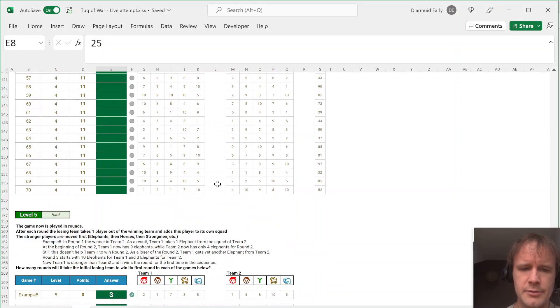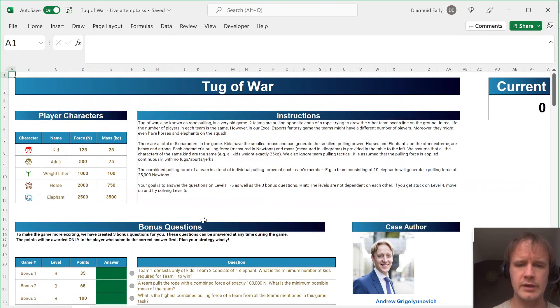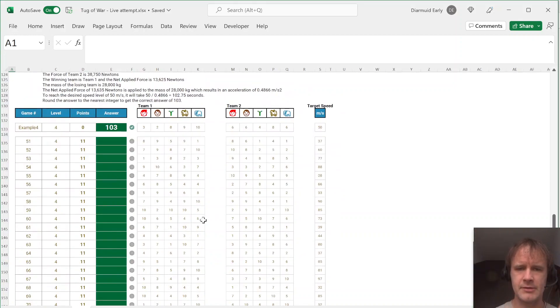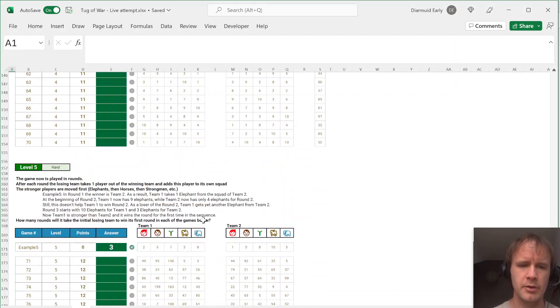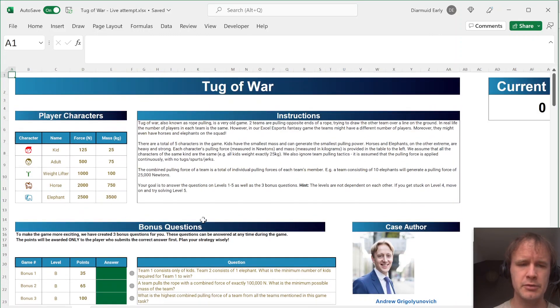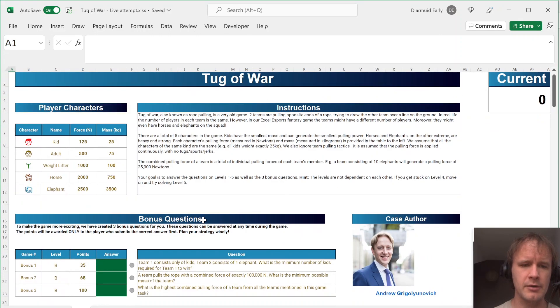The last question gets into: if we start shifting team members from the winning team to the losing team until the winner switches, how long does that take? The data setup is very cleanly parallel the whole way down. This is probably quite a speedrunnable one, but I don't have the energy for an actual speedrun today — we'll try and make it relatively quick.